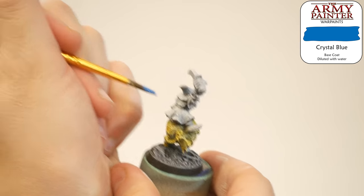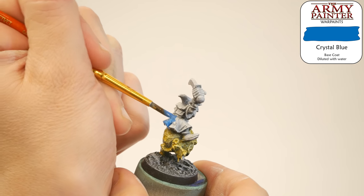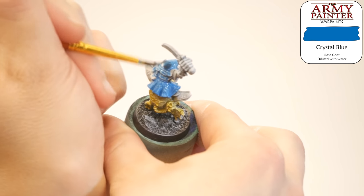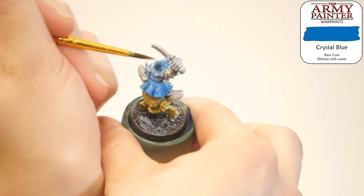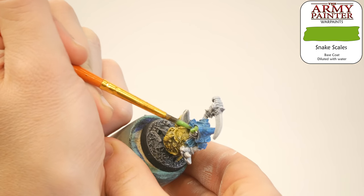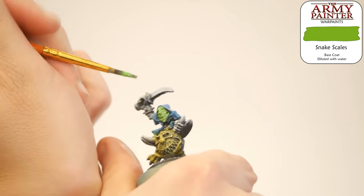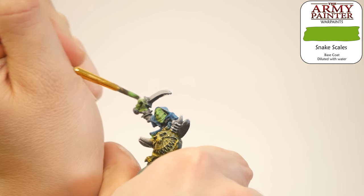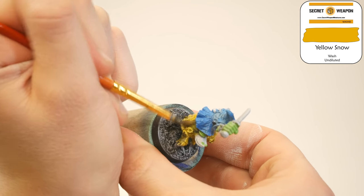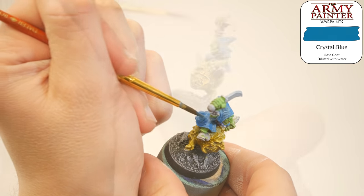I chose a nice happy crystal blue for the cloak. Although I'm doing the squig flesh with washes, I'm going to use a more traditional paint layering scheme for the rest of the model. This blue will be the mid-tone, and I'll make the folds and creases in the cloak either a good bit darker or a good bit lighter. For the goblin skin, I chose Snakescales Green — nice and light and happy. It looks like it will go really well with the yellow and blue I've already laid down. This will be the mid-tone, and I'm planning on adding shading and highlights to complete the flesh tone. It's always good advice to lay down two thin coats of paint, so I went back and strengthened the yellow, the blue, and the green.